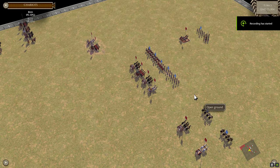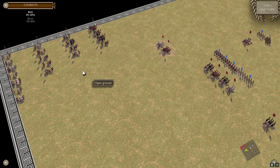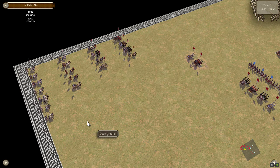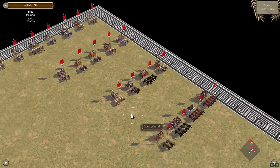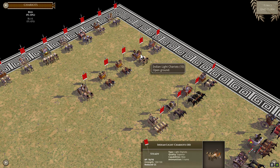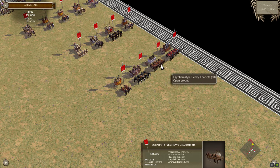Welcome to another Field of Glory 2 guide video. This is on chariots. There are two categories of chariots and two subcategories for each: light chariots and heavy chariots. Within each there are light spear chariots and bow chariots. We can see all the different types of chariots in the game here: light spear light chariots, bow light chariots, light spear heavy chariots, and bow heavy chariots.